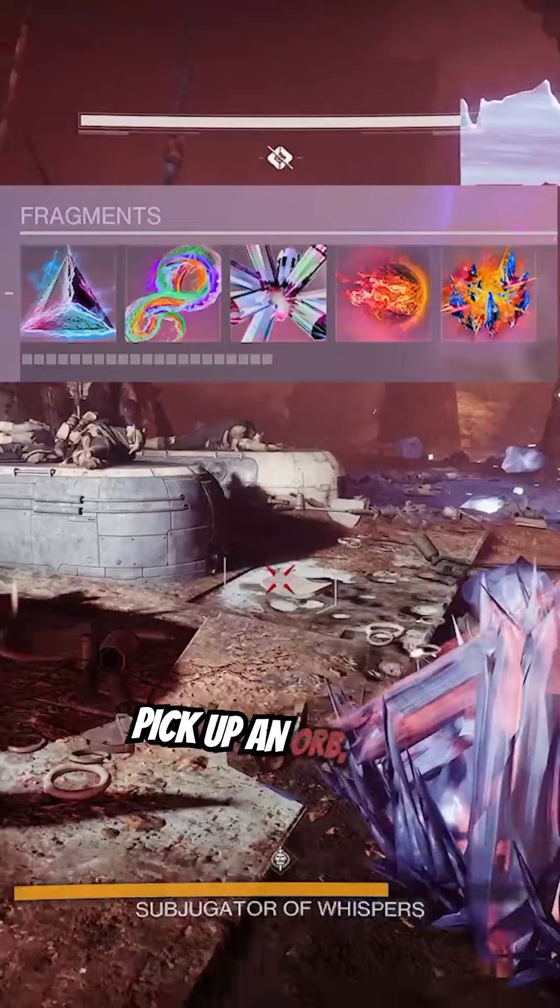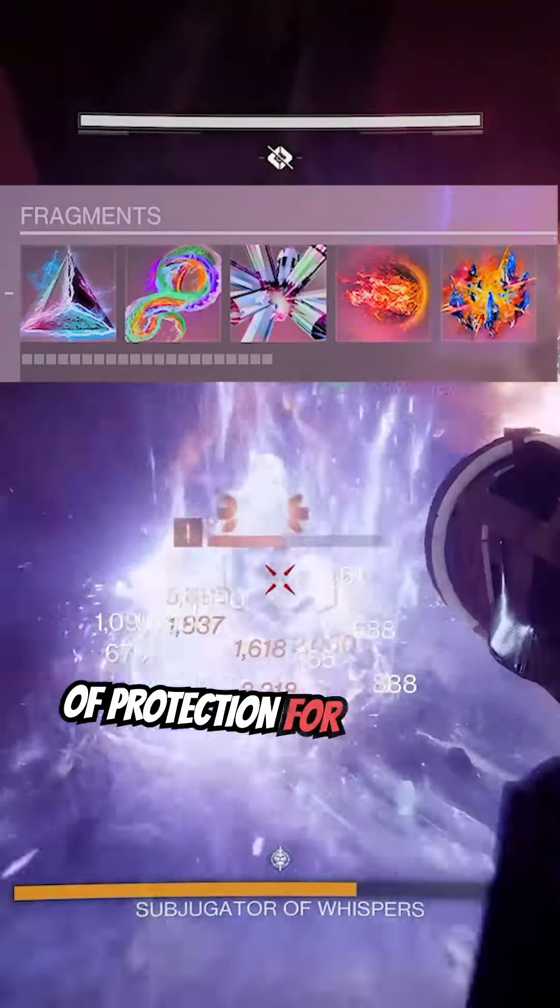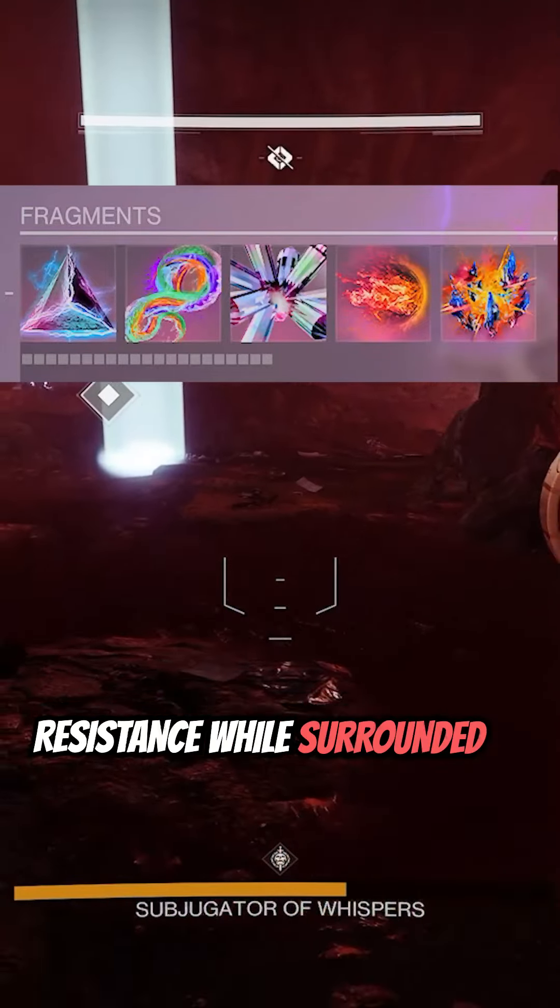Facet of Purpose — when we pick up an orb we'll be granted restoration, because we're going to be on the Warlock Solar Super. And Facet of Protection for increased damage resistance while surrounded by combatants.